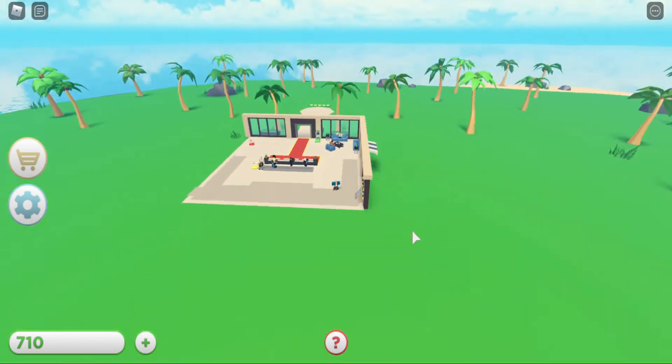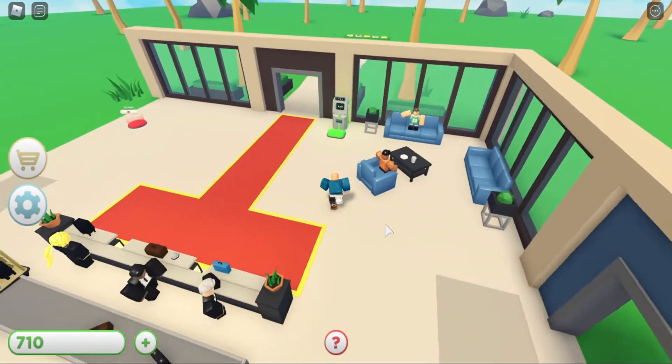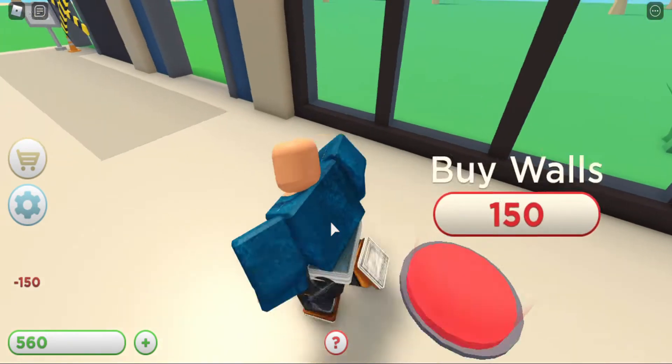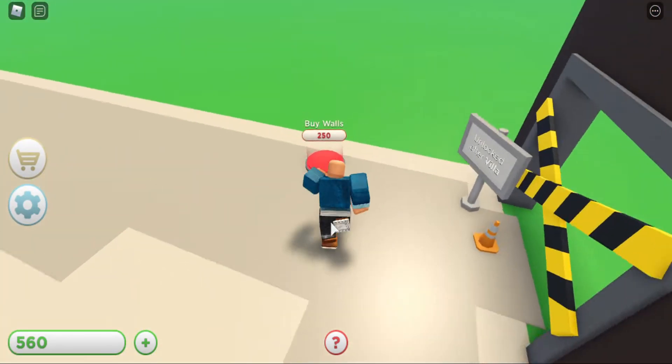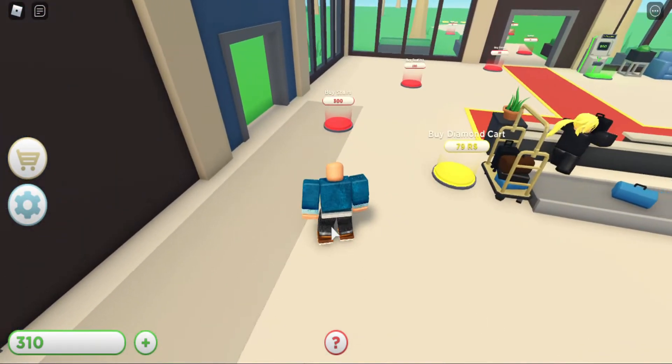Ooh, airport? You could buy the airport? Wait, what? There's an airport — well, I guess not buy, but build an airport. And a villa. Wow. So these are like portals to different areas. That's so cool.